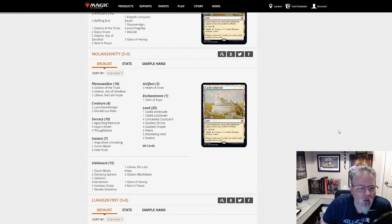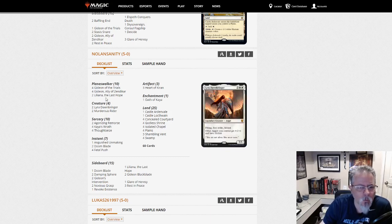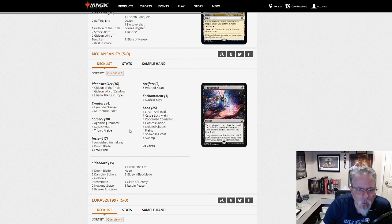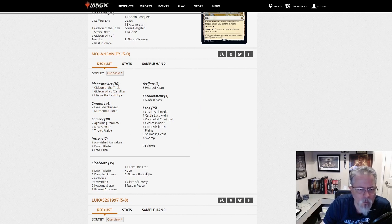Null Insanity with a Black-White mid-range control deck. We've only got four creatures — two Lyras and two Murderous Riders — and then a bunch of Gideons and Lilianas, some hand disruption, Duress. Black-white control. Interesting list.